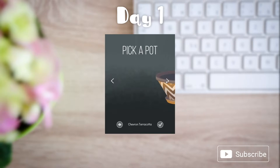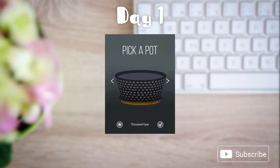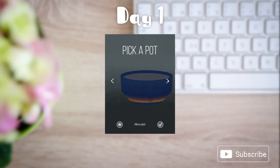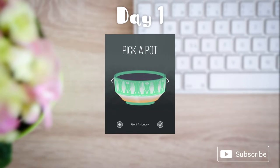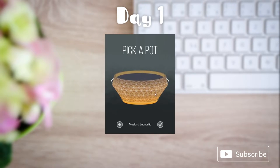Pick a pot. Chevron terracotta. Stoneware nightmare. Thousand eyes. Zoe's favorite pot. Microdot. Getting handsy. Swiss concrete. I sort of like this mustard encaustic. This one. Cool cat.